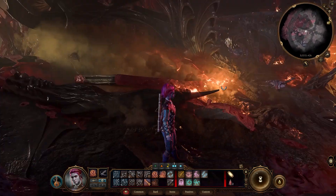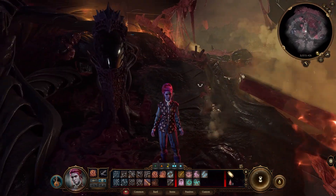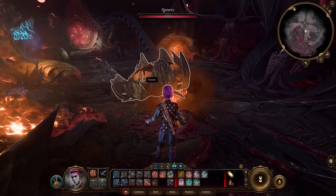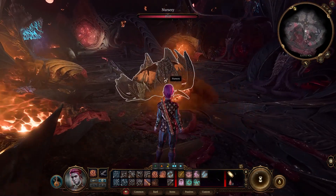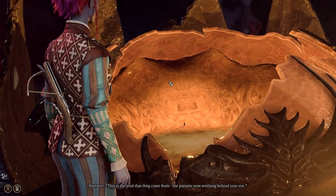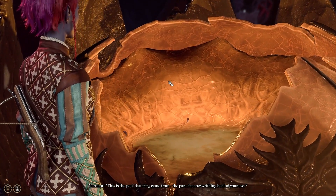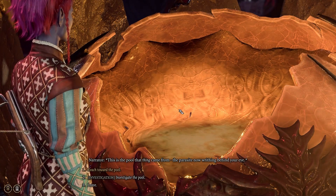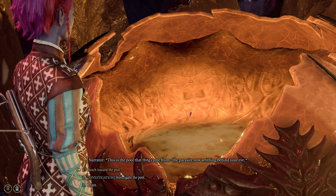I skipped the intro a bit. Basically, a tadpole got put in my eye and is now in my brain — that is basically it. And I am on a ship. This is the pool that thing came from. The parasite now writhing behind your eye — exactly what she just said. The parasite that is behind my eye.